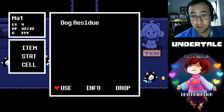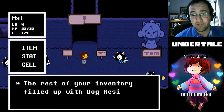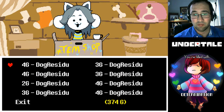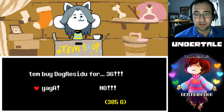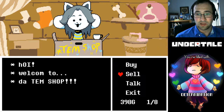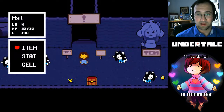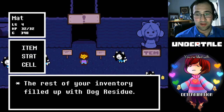I'm gonna take a dog residue and use it, and the rest of your inventory fills up with dog residue. Then you go to the Tem shop and Tem is like 'ayo my dog, I really like the dog residues.' And sometimes she'll be like 'oh, I gotta pay for college.' So you sell all of them except for one, then you leave and go back outside. Then you go to your item, use dog residue, and go back inside.